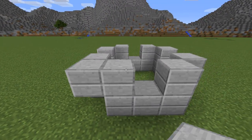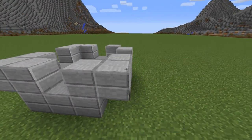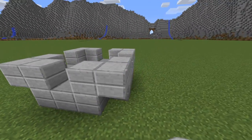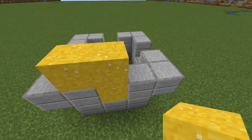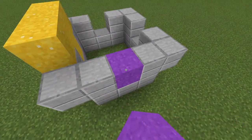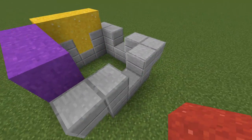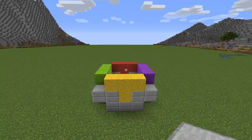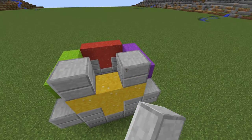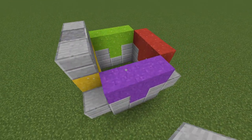Now place one double stone slab on these corners. Place colored concrete powder on the sides. You can use your own palette, but you'll have to stick with it for the rest of the build. Now stone slabs on the sides, and one polished andesite in the middle.